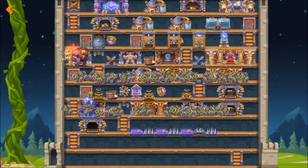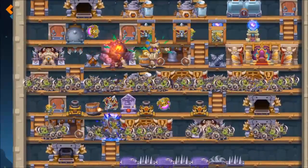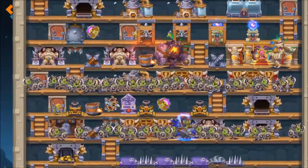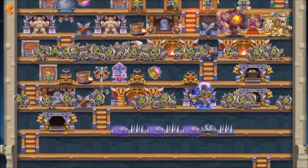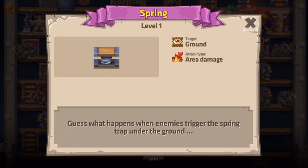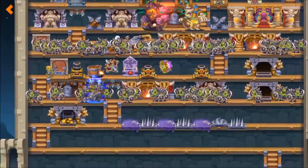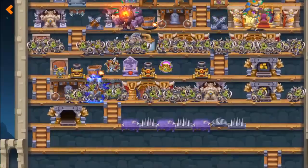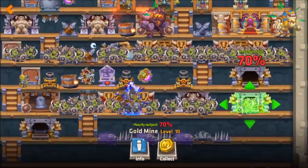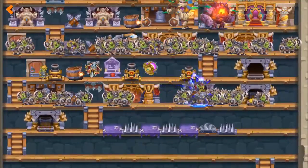Spring traps are just the most deadly, most annoying things in the world. The amount of times I've had my hero popped by one, even when I'm using goblins, is just unbelievable. Now, it's useful to use goblins to activate the spring trap, but goblins will always run towards your resource buildings. So therefore, if you don't want your spring trap to be activated by a goblin, don't put it on the same level as the resource building.